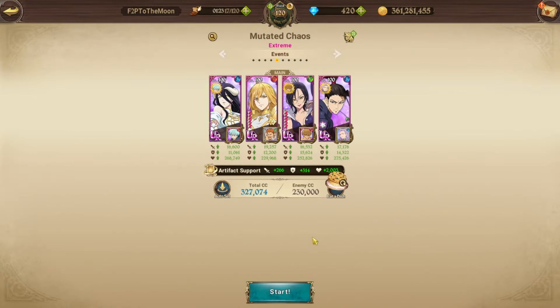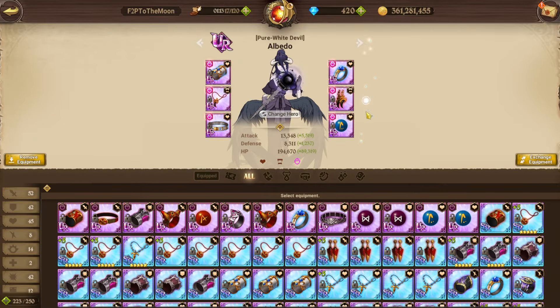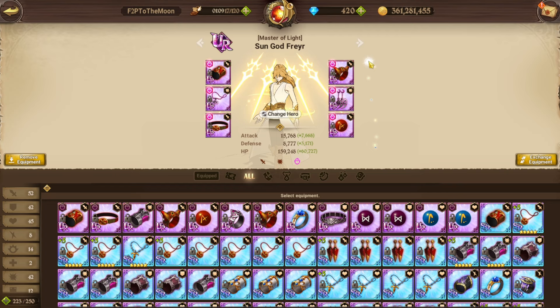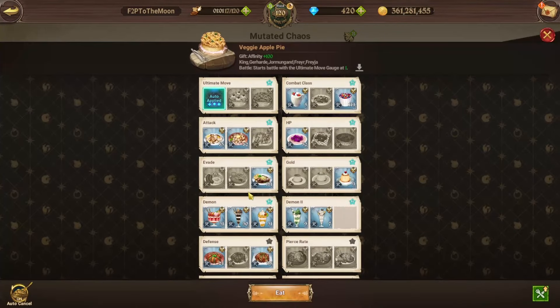And if that's still not going to work for you and you're less built, this is probably more along the lines of my JP account where I don't have a lot of units built and not a lot of gear sets. I don't think you need 6-6, definitely not, because you do a lot of damage on the second phase with this ult or with any ult.